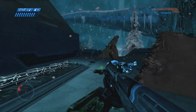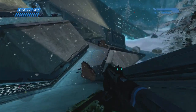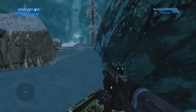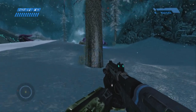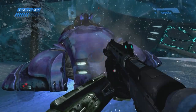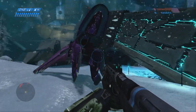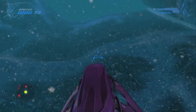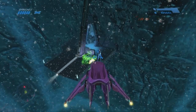Down here there are two Elites - they're either going to be right in front of you or to the left. There's usually a Jackal over there too. Then slide down and line up this tree with the hatch of the Wraith - he usually ignores you until you're close. Wrap around his back to use him as cover, then shotgun him to death. But don't get too close or the explosion when he dies will take down your shield.